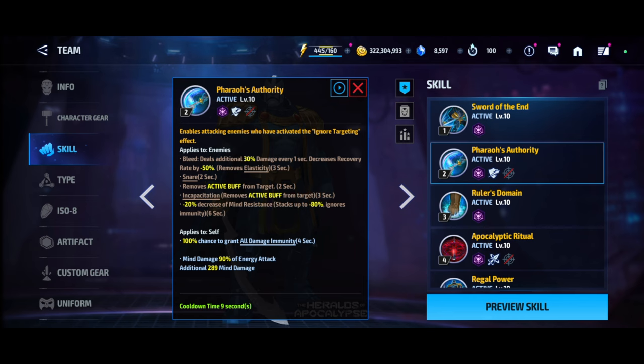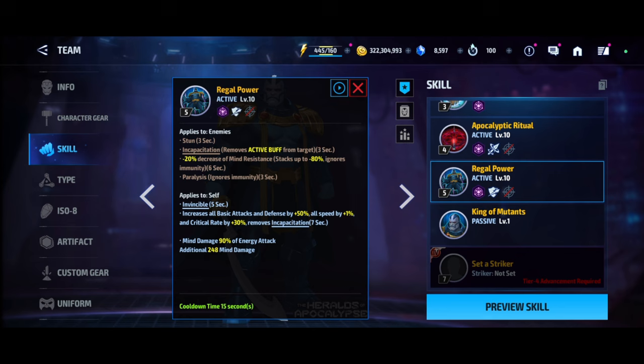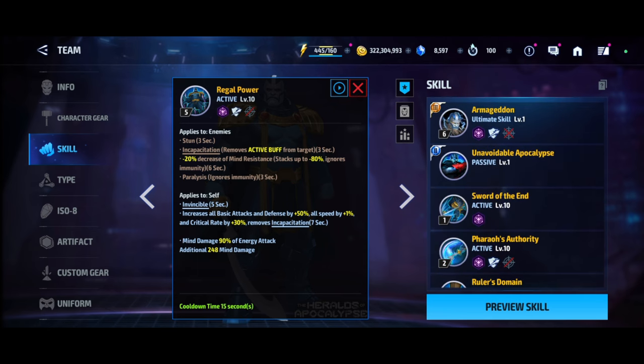In the 2nd skill there is stun, bleed, and incapacitation, and it also removes active buffs from the target and grants 100% chance of all immunity effects. For the 5th skill, a lot of damage comes from it as well as the T3 skill. The 5th skill has stun and incapacitation, followed by invincibility for 5 seconds — which has no real use in PvE game mode and is basically great for PvP runs.